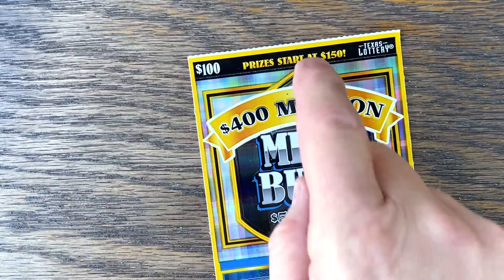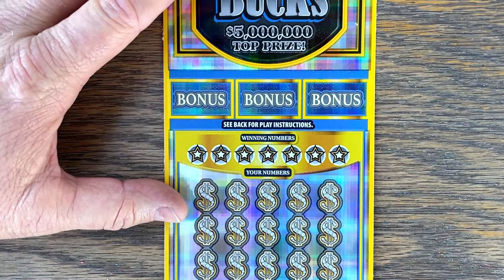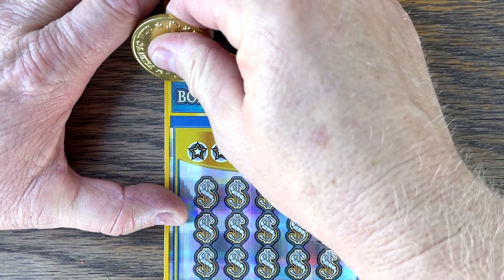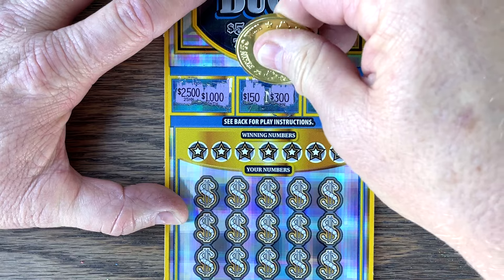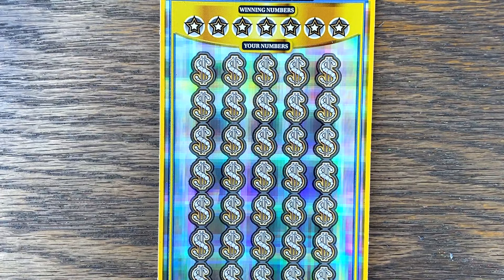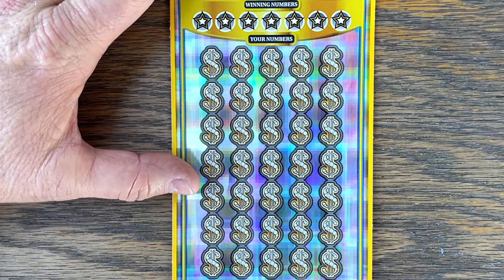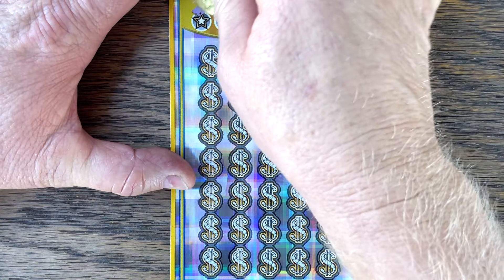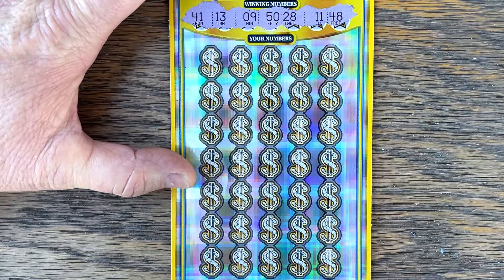Not amazing out of that, but hey, we got 35 back. Let's see if the Megabucks comes through — just takes one. No break even, start at $150. Ticket number five from Walmart. Two matching wins and the bonus — match and win, stack of cash, get that diamond and it's double the prize. Let's get it in the bonus. That would be amazing. Numbers: 41, 13, 9, 50, 28, 11, 48 — stack of cash, diamond.